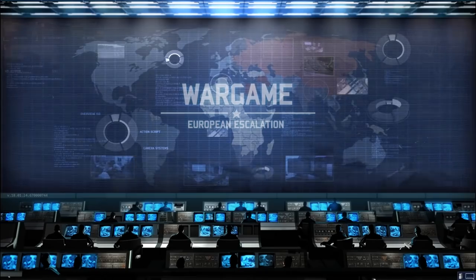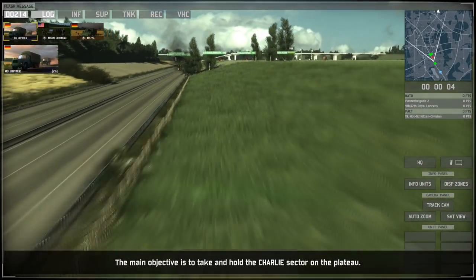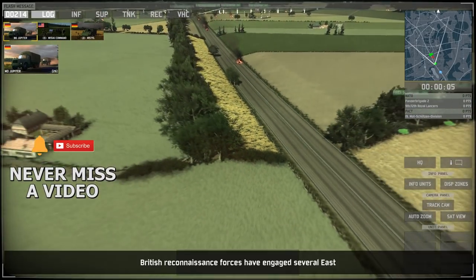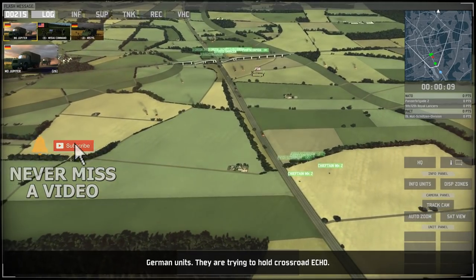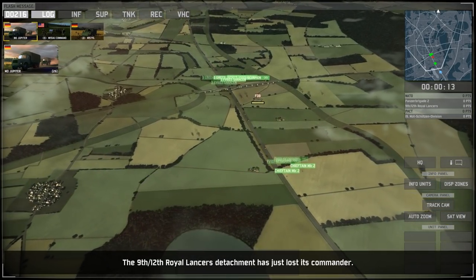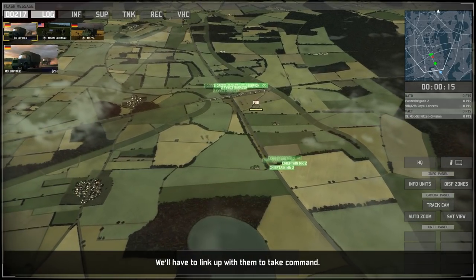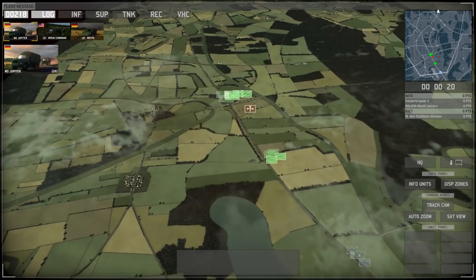It's 1975, so we'll be seeing units from the British and the Germans that are from that time period. On the plateau, British reconnaissances have engaged several East German units. They are trying to hold the Echo Crossroad. The 9th-12th Royal Lancers Detachment has just lost its commander — we'll have to link up with them to take command.